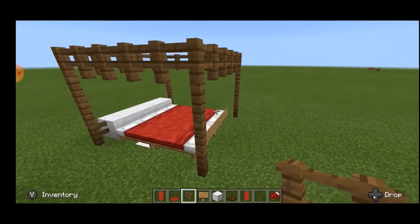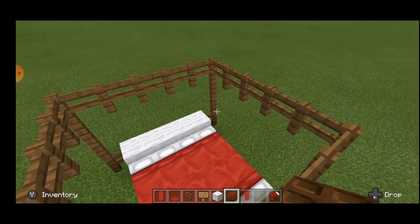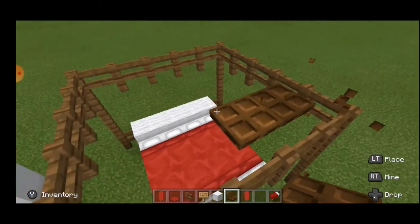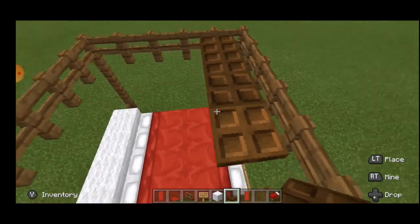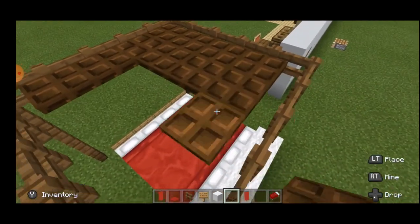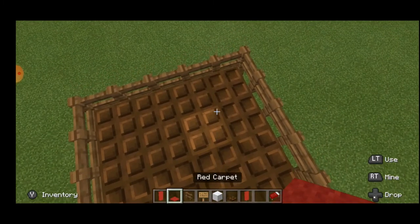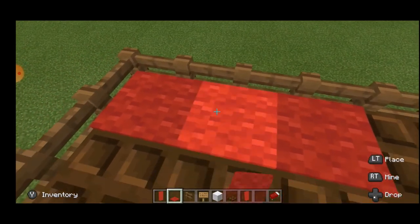Now jump on top and take these dark oak trapdoors. Place them like this — do not place them on top of the fence, but on the same level as the fence — and fill the whole space with these. Then take your red carpet and place it on top of all these and also on top of the fence.